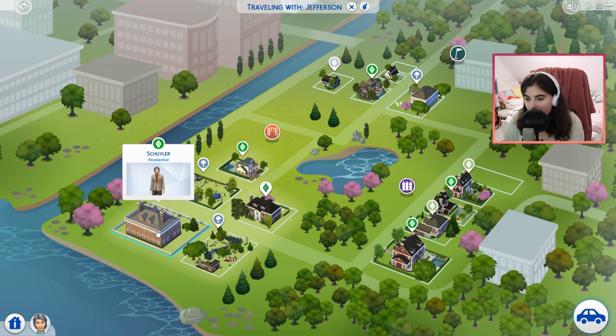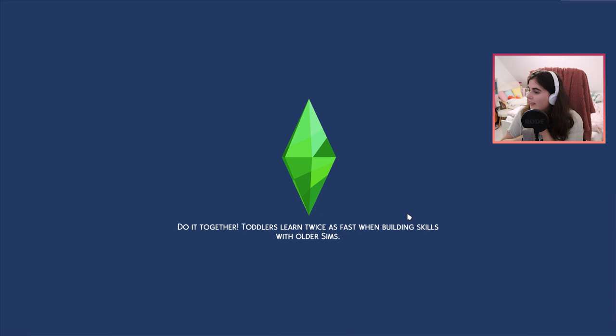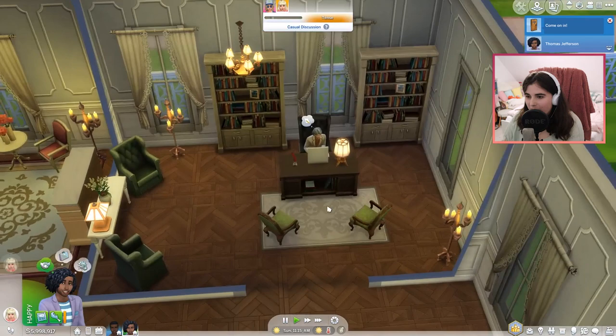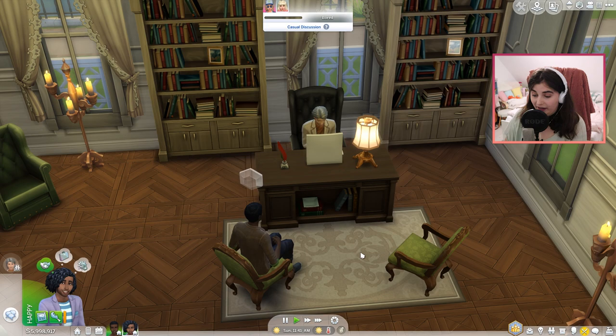Let's start with one of their neighbors, which is Mr. Schuyler - the Schuyler sisters' father. I don't even remember his first name since he hasn't really been in the Hamilton Let's Play for a while. He's one of the most rich people in the neighborhood, so they're definitely going to introduce themselves. Let's knock on the door. Is he home? Yes. It's kind of sad - he's all alone in his massive mansion. Philip - his name is Philip! Right, because then Philip was named after his grandfather.